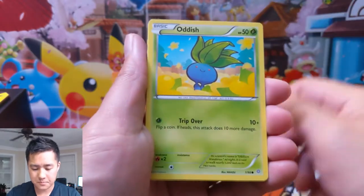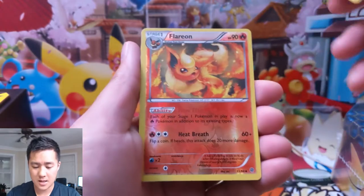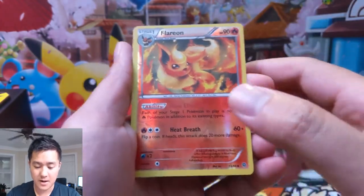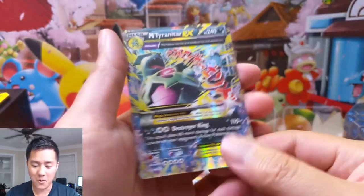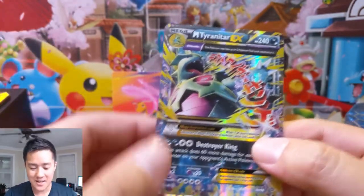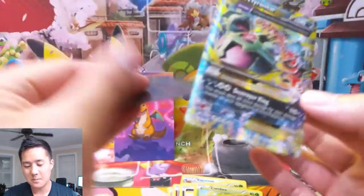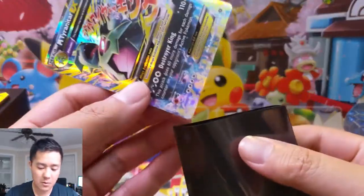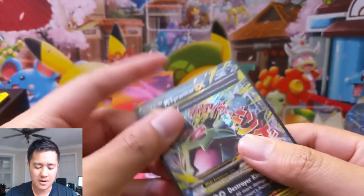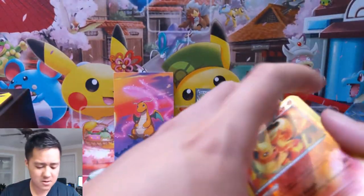That's an interesting Oddish, Inkay combo. Oh, a Flareon! And then oh boy, we are getting good pulls - we got Mega Tyranitar EX! The mega days - not that I was around then, but pretty cool. I wonder if when V cards come out or for Evolved, and then there's like Mega V or something Super V, maybe it's going to be similar to this Mega.